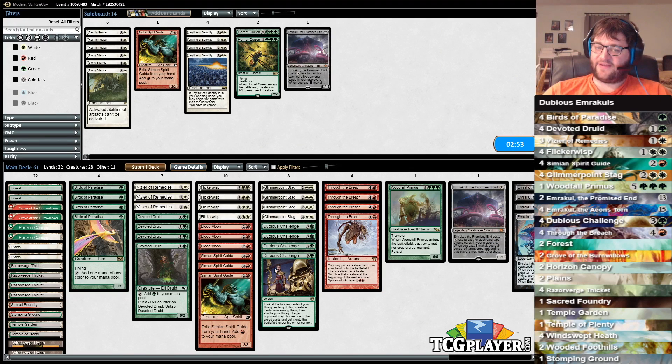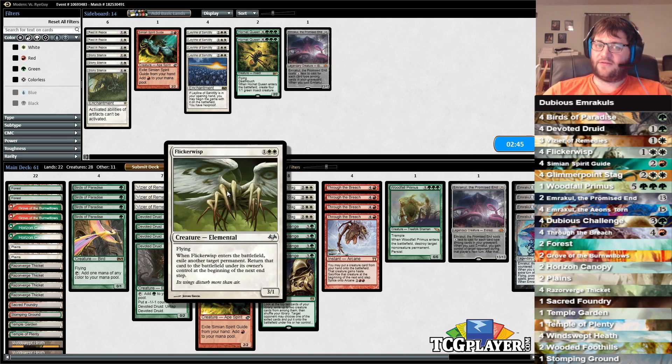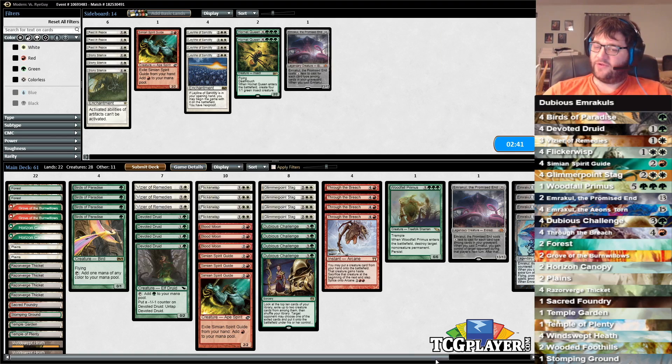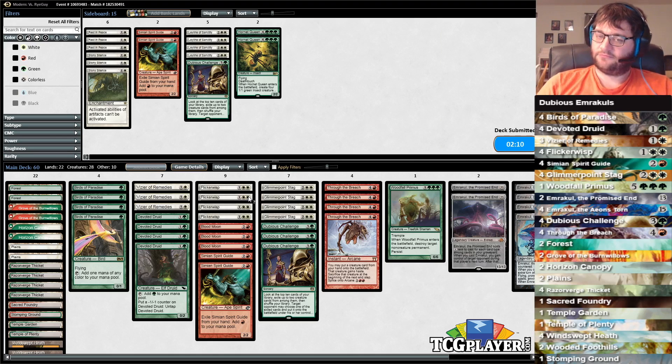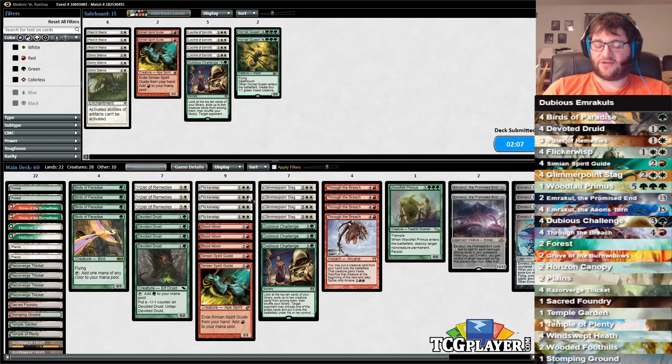Game three - I actually kind of like having this again. We can also Flicker Wisp his Leyline, for what it's worth. I think we're on the infinite mana plan here, so maybe given that's the case we board out a Challenge and just try to make infinite mana or Through the Breach him. I wish our deck could play Chord or something, just to make the Vizier Devoted Druid plan slightly better. But I don't think we have the critical mass of creatures we need. I'd just want two Chords so we could get to five mana and go pick up a combo piece at the end of turn.